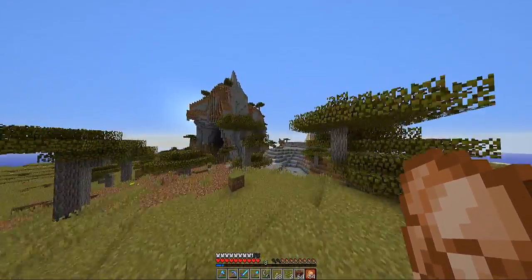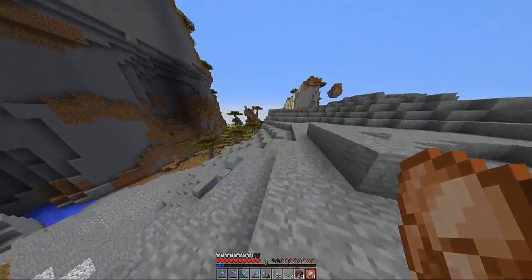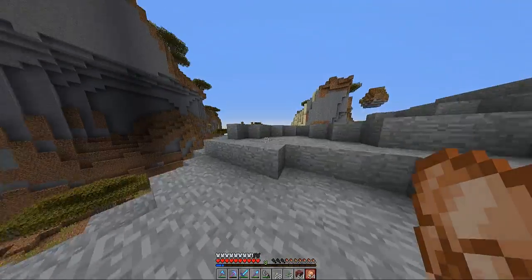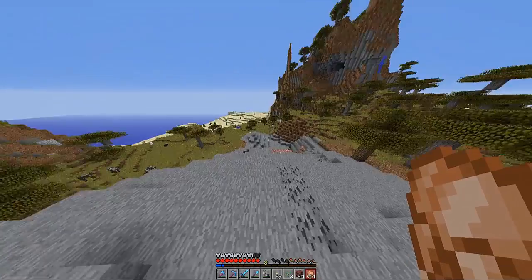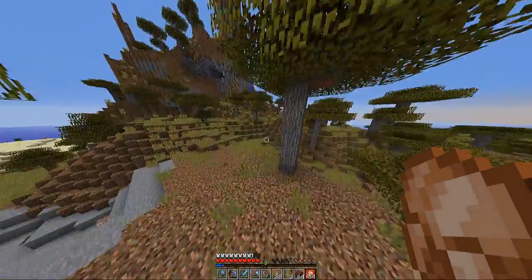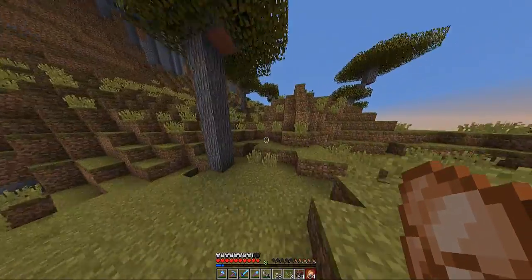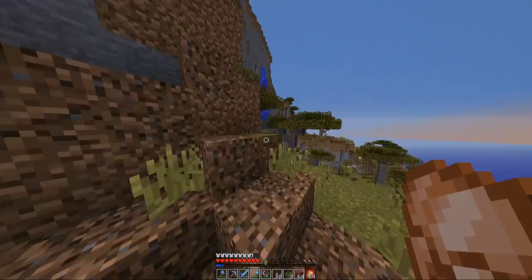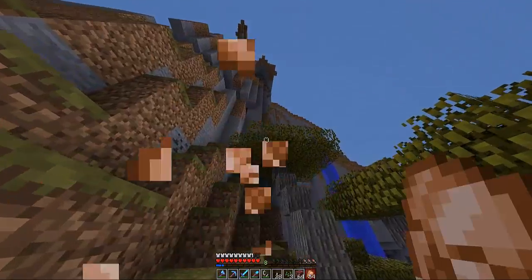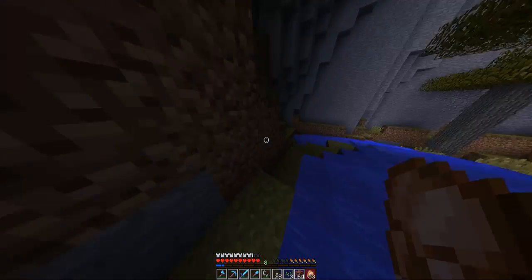I'm going to be making bases here. Screw the bridge, screw that project — I've had enough. Maybe I'll come back to it one day. But honestly, this desert here, this is probably my favourite location. Because I really like the savannah biome look in general. I don't really like the colour of green, but other than that I love the shape of the savannah biome. I'm getting hyped for so much. I just love mountains in Minecraft, and I love savannahs. This seems like the perfect place.